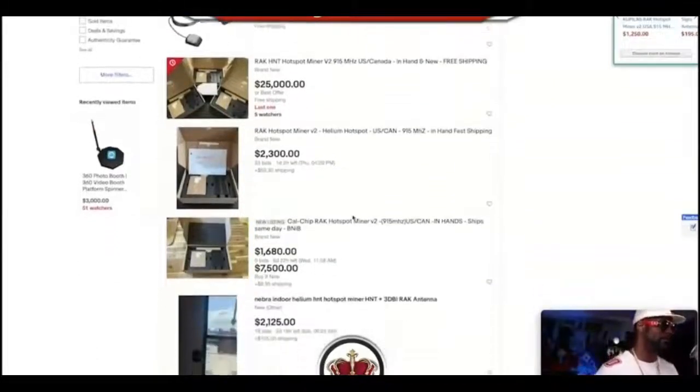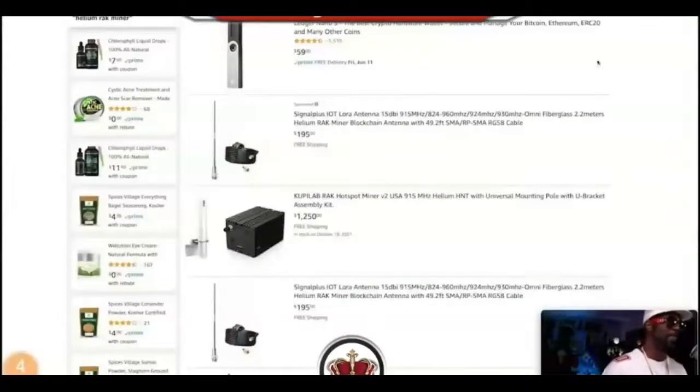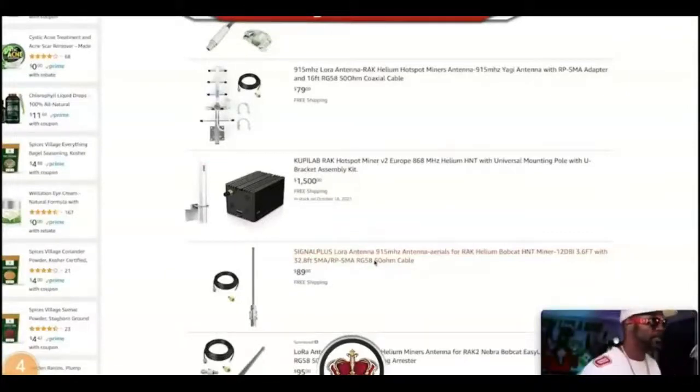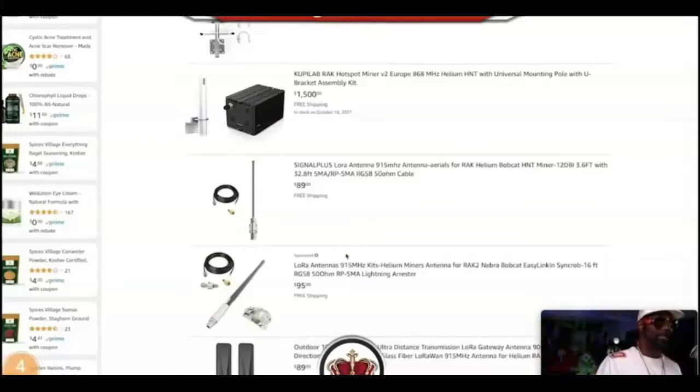You might say those are eBay scammers. Okay, let's go to Amazon — $1,250 for something you paid $500 for. Or $1,500 — and look when it says it'll be in stock: October 18th. It is currently June. They're going to charge you $1,500 and you still have to wait four months — the same wait you'd have if you just went to the direct site and paid $500. I hope nobody falls for that. That's a sucker move — they're just banking on your ignorance that you didn't know you could go there yourself.